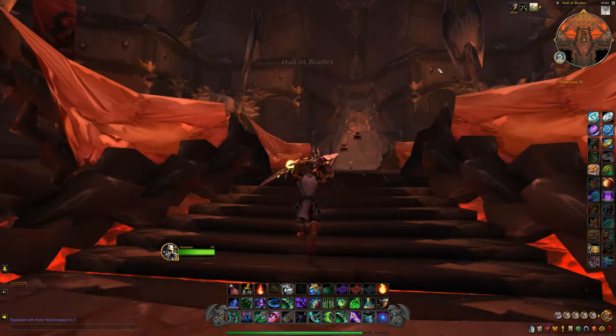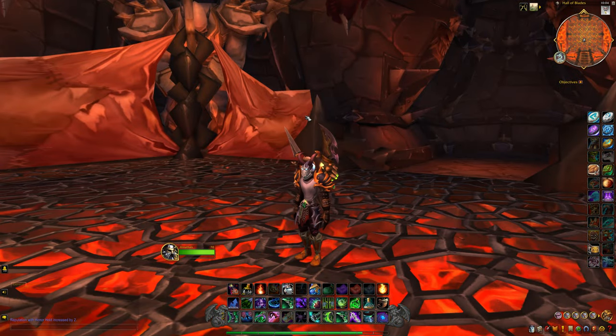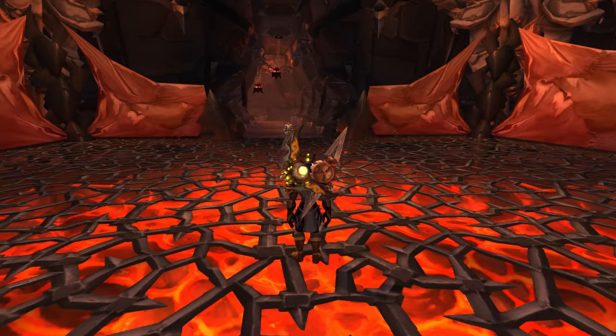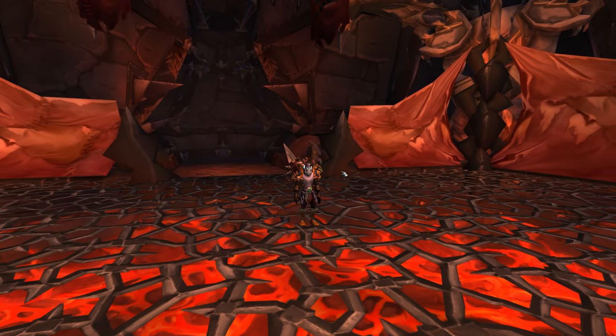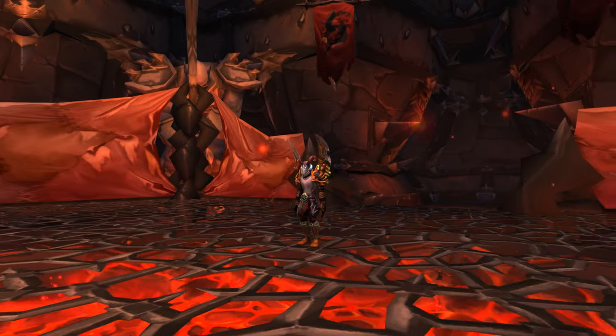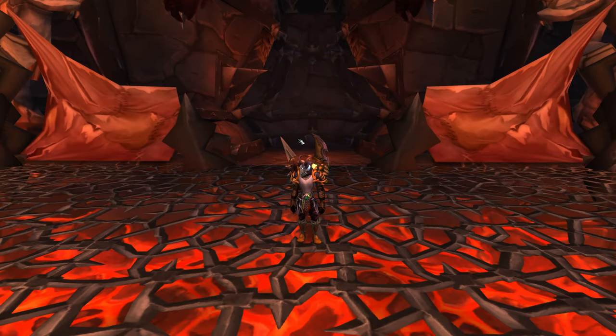The way you get back up is you can use a toy like the Darkmoon Seesaw or the Sandbox Griffin, and you'll just get back up there — not too hard, pretty easy to do. My reputation with Honor Hold increased by two for doing that — that was probably the enemy we killed back there. Anyway guys, that's the Shattered Halls. I hope you're enjoying this Burning Crusade OOB playthrough. Check out the Patreon page — I'm going to be posting a lot of cool guided content in there to help you become an OOB expert. As always, I will check you in the next video. Take care.